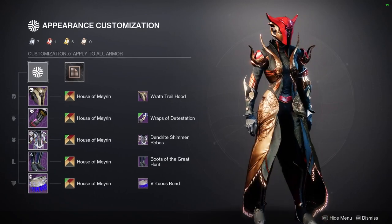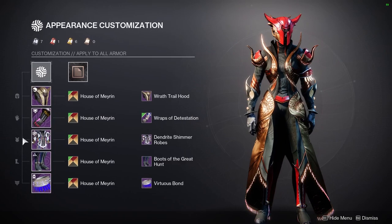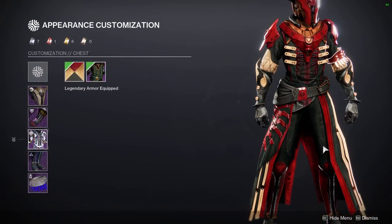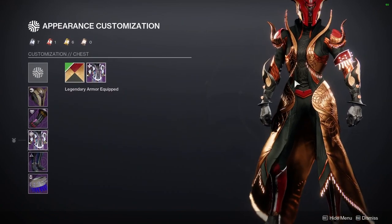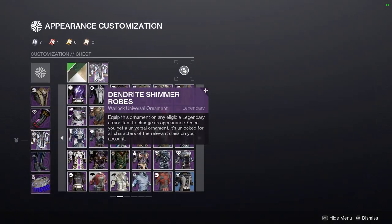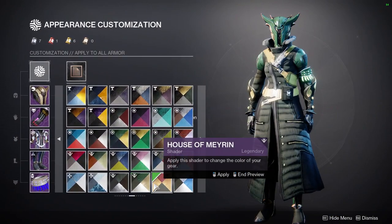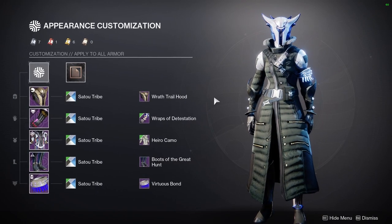The problem with House of Mirren is you get this terrible yellow that shows up on cloth. Surprisingly, it doesn't appear on this particular set, so I might actually use House of Mirren here. But on other pieces, that annoying yellow does show up. And with Rasmussen, it's the same problem — that shitty yellow color. That's why I don't like Rasmussen or House of Mirren — they both have that gross yellow. Sato Tribe, on the other hand, has this cool dark color — and that's why Sato Tribe is the best.